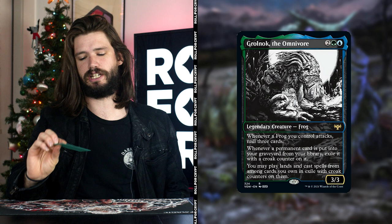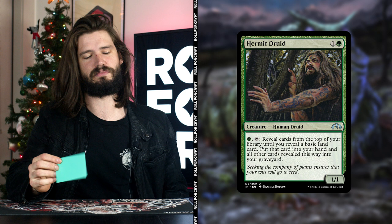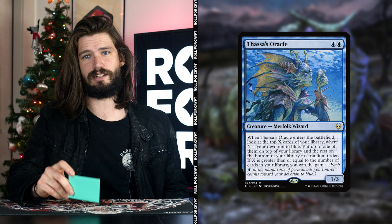I'm Alan. On this week's Roll for Crypt, I'm playing Grolnok the Omnivore. Basically, just have Hermit Druid out and I can put the whole library into Exile — also known as the Croak Zone. From there, I can cast all my permanents and hopefully win the game from there with oracles.